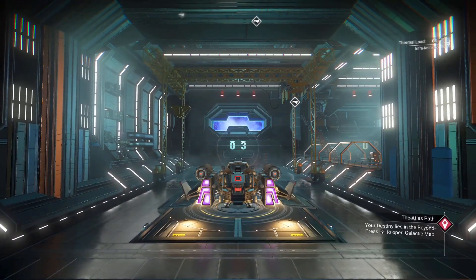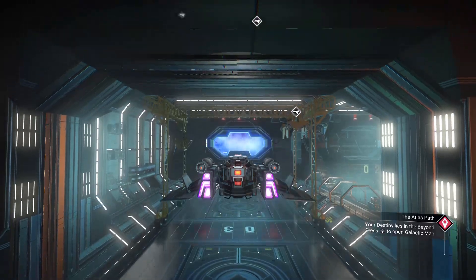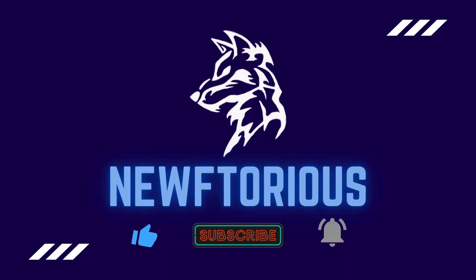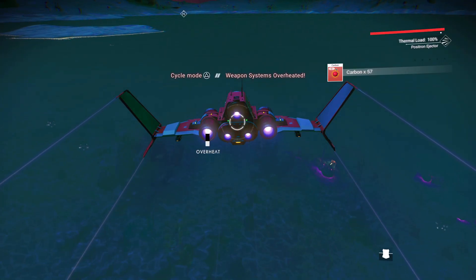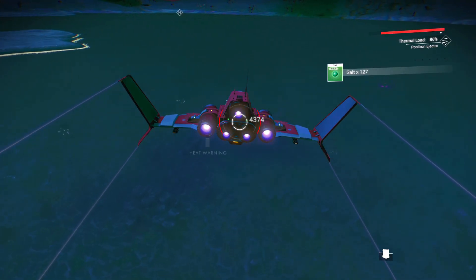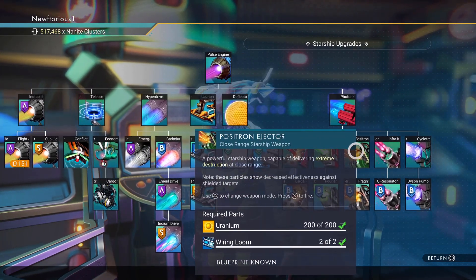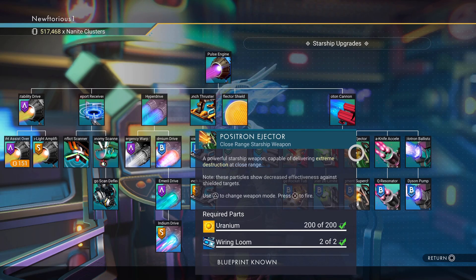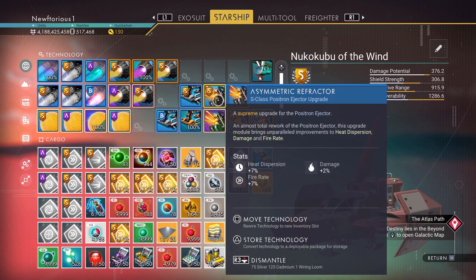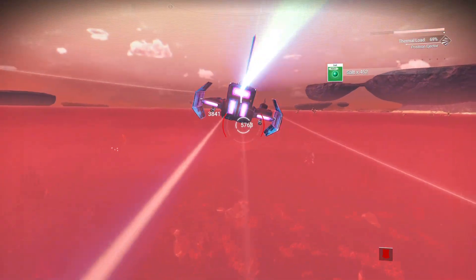From how to get units and nanites very quickly, all the way to the best upgrades for your multi-tool, ship, and exosuit. Let's start off with a very easy way to farm units — probably the easiest method in the game, and you can do it super early in your playthrough. All you need is a ship and the positron injector ship weapon, which you can get very early on, as soon as you get to the anomaly.